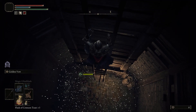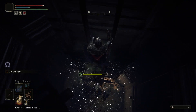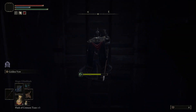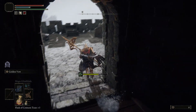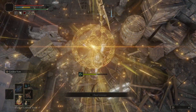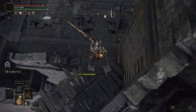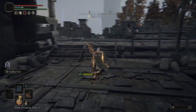Then climb the ladder and make your way all the way to the top. Take a right, jump down off the ledge, and then head right until you get to the wall. Then take a left — basically you're looking for a hole in the ground with a ladder going down.